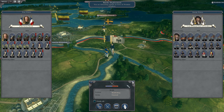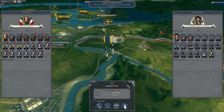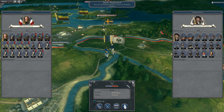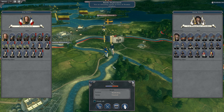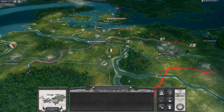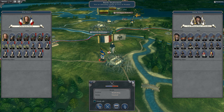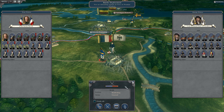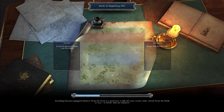Here today on the channel, we're back with episode 2 of my Darth modded campaign as the French Empire, playing as Napoleon. We have a massive battle today — the Iron Marshal Davout himself against Prince Louis Ferdinand of Prussia, who has attacked us. This is the Battle of Magdeburg in 1805.